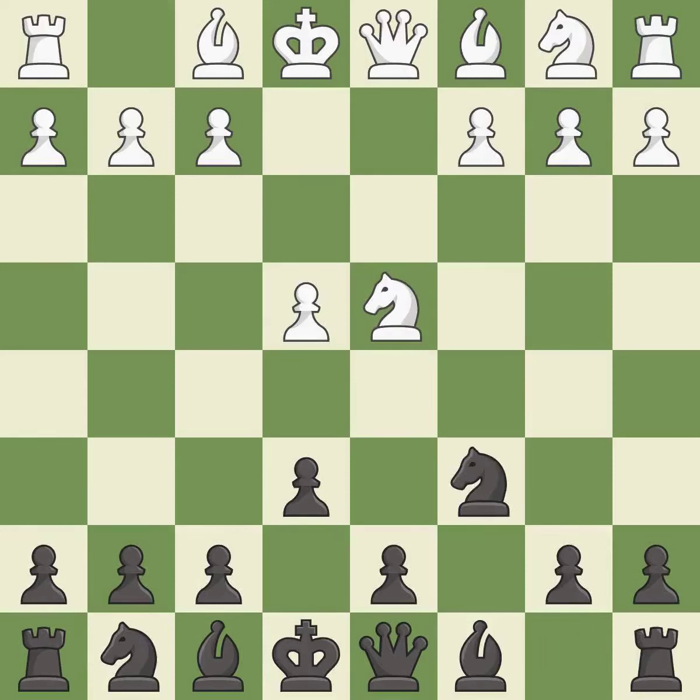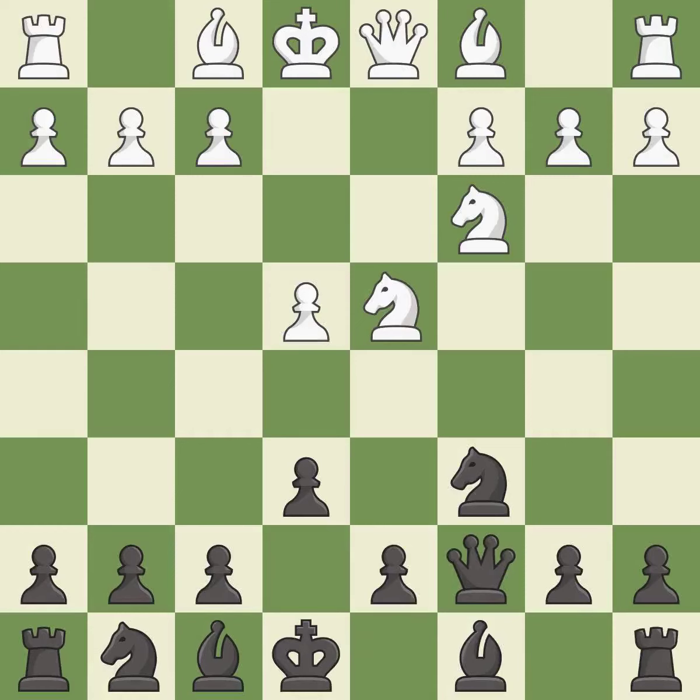Nc6 challenges the knight on d4 and controls the e5 square. Nc3 defends the e4 pawn and puts more pressure on the d5 square. Qc7 defends the knight on c6 and controls the important d6 and e5 squares. Be3 develops the bishop and defends the knight on d4. A6 prepares the b5 pawn push and stops white pieces from coming to b5.